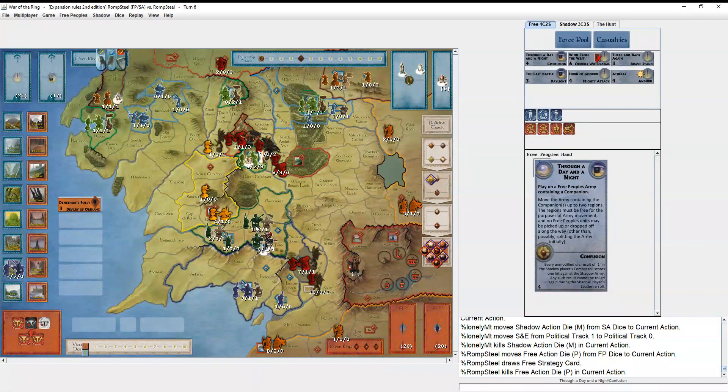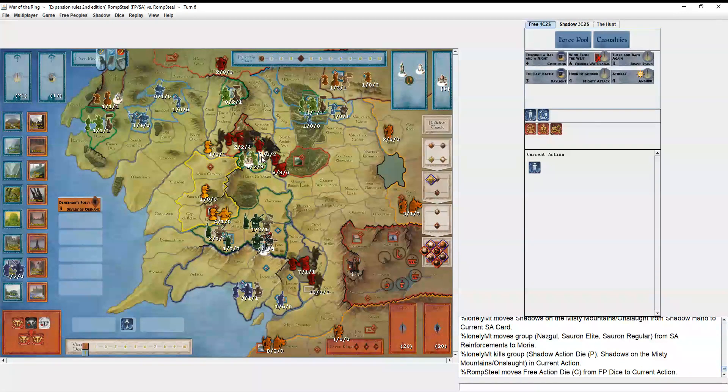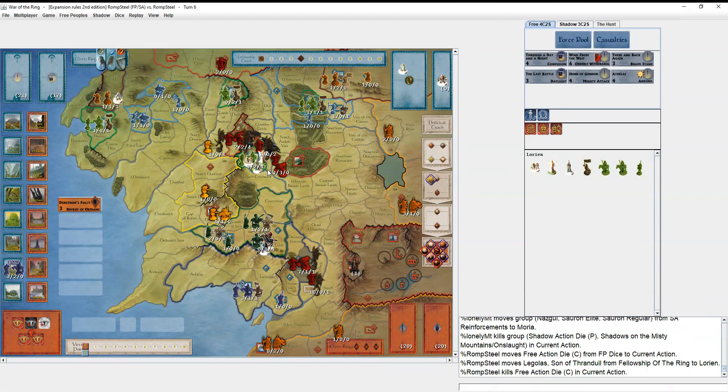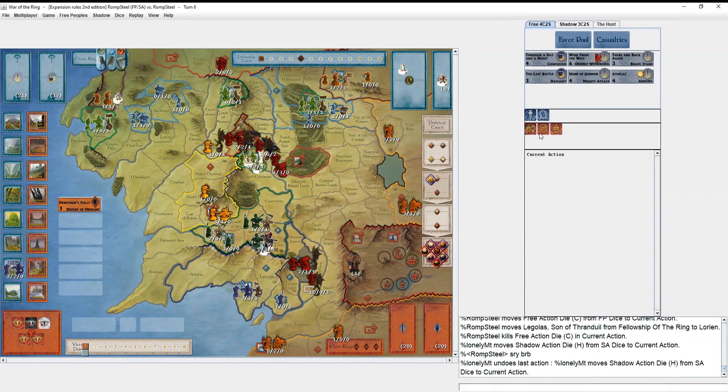It's pretty funny seeing the Elves as the only nation not at war — you don't see that every day. He plays Shadows — now he has a strong enough army to take out Lórien. I separate Legolas to Woodland Realm. The plan is to use these two dice to muster the Elves down twice so they're at war, then muster in with Galadriel to start next turn.